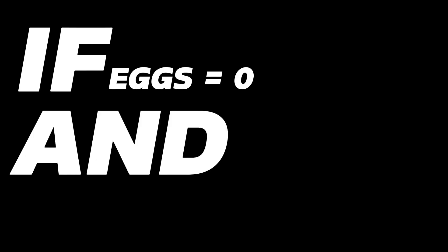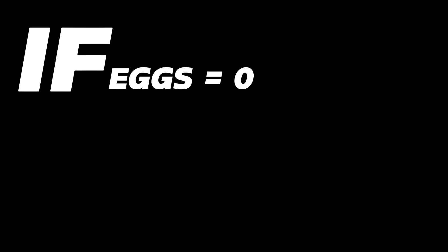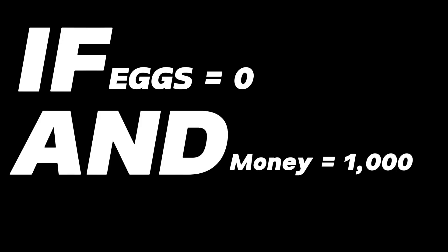If you work overtime, then you get more money — or at least you should. If, then. If you run out of eggs, then you need to get more, but if you have no money, then you get no eggs. This is a perfect example of an if-and statement. If eggs equals zero and money equals zero, then no eggs for you. But if eggs equals zero and money equals a thousand, then go crazy — as many eggs as you want. These examples, when extrapolated, can make for the structure of much larger games.